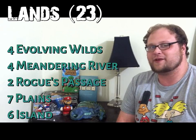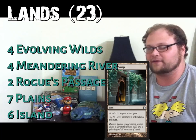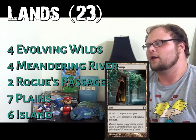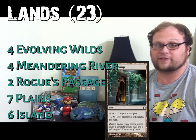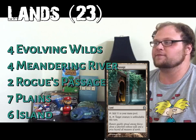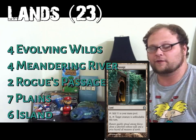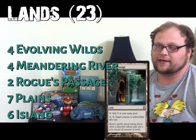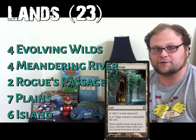We're playing 23 lands and there's not much too special except Rogue's Passage — I'm playing two copies. We see a lot of decks that rely on board state with tokens and such, so I like having a land that allows Graceblade Artisan to go unblocked. Sinister Concoction can do that too, but it doesn't work against everything — if they have specifically red and black creatures, or Eldrazi Scion tokens, they're colorless and Sinister Concoction can't do anything about that. So Rogue's Passage lets us get through against big board states.